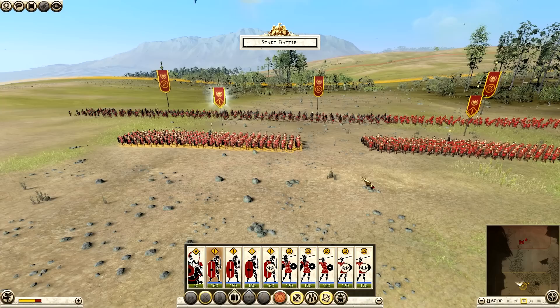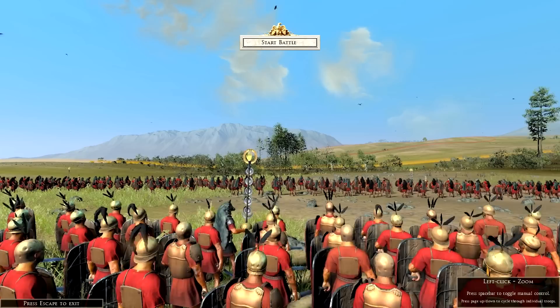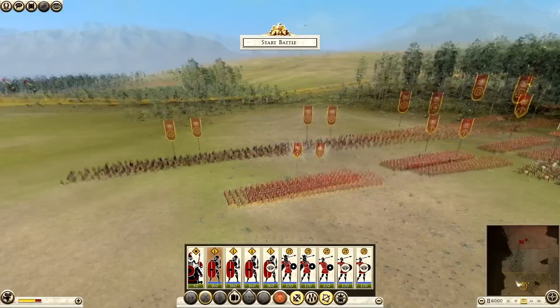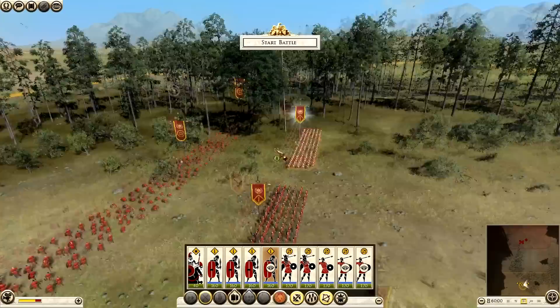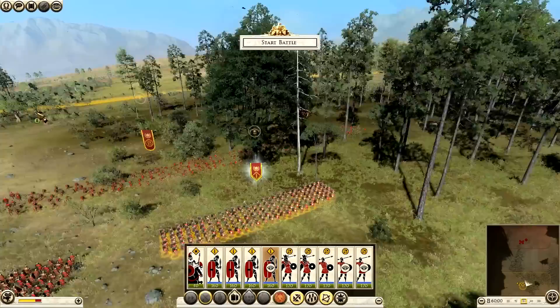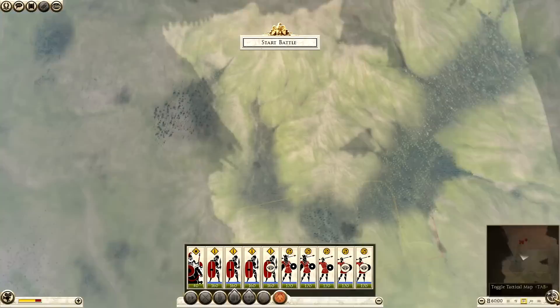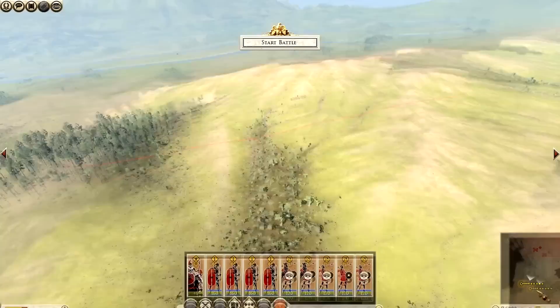If you click on a unit and hit the Insert button it gives you unit cam. Press the spacebar to toggle manual control, then page up and down to toggle between each individual man in the unit. Click to zoom in and out - good to use when making machinima, especially in smaller battles. You can also see units on the tactical map - just like the strategic map on the campaign, you can issue move orders from it but can't directly attack, it's just movement.